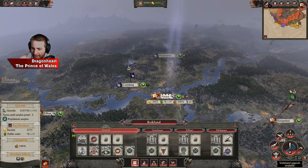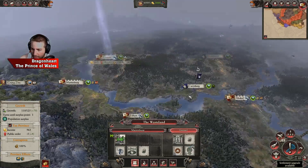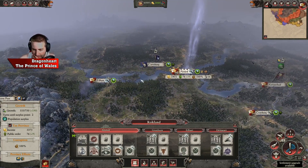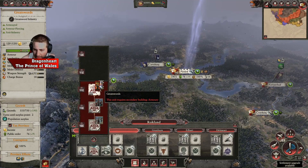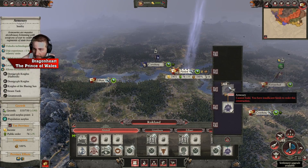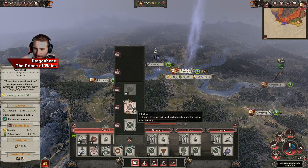I've got five grand to spend. Let's think about this strategically. I can get great swords but it requires an armoury. However, with a little bit more money I can get that armoury — money being the key object.